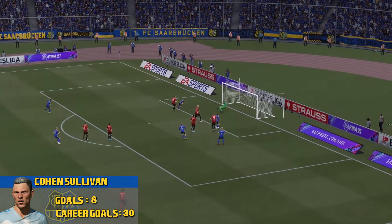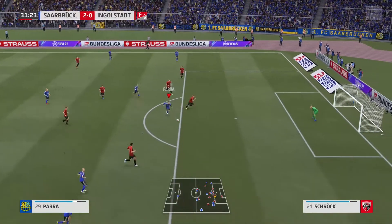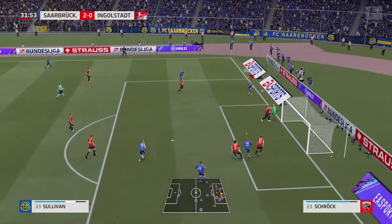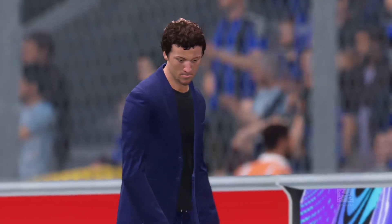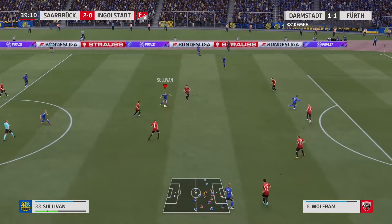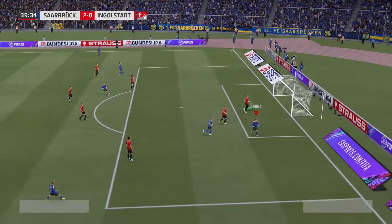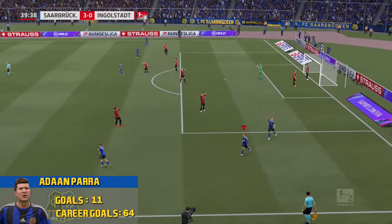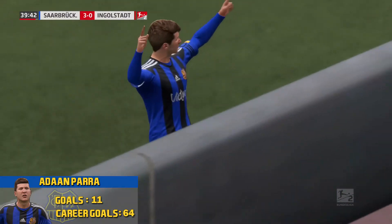Sullivan through the middle has Parra, Parra dances past one defender, tries to go back to Sullivan - it's going to be a little too long. Looking for a first-half hat trick but it bounces over the bar. Clear through the middle, Sullivan looking for Parra, Parra dances past his man, gets on the header and it's in the back of the net again! It's 3-0 as we take control over Ingerslein - this is the kind of game we needed.